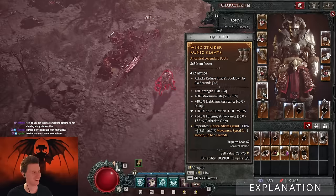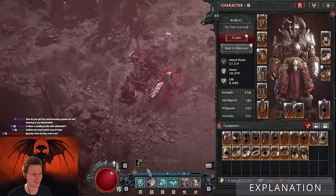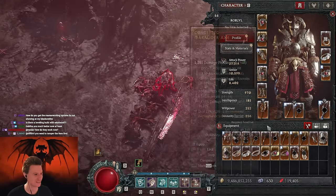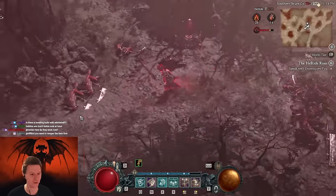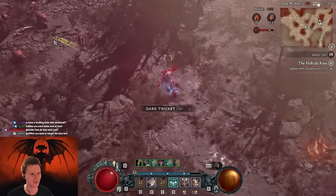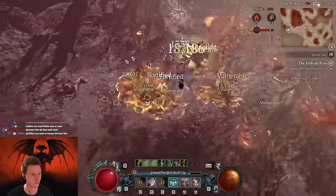Hey everybody, it's Rob here. Today we are playing a lunging strike barbarian and this one we actually did a level practice — it's super cool for leveling because all you need is lunging strike, then the elemental imprint and lunging strike range on the tempering. This build is super cool and super easy to play. You basically just hold down left click and you start killing all the monsters. And yeah, we're teleporting from quite a range.